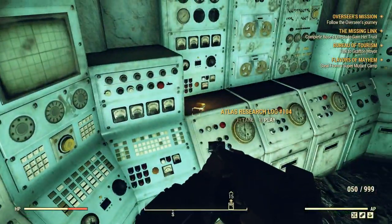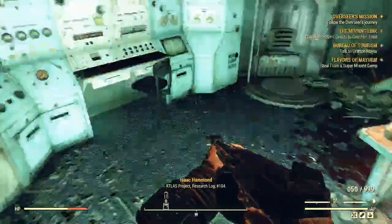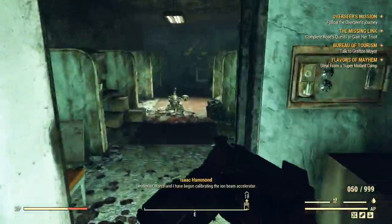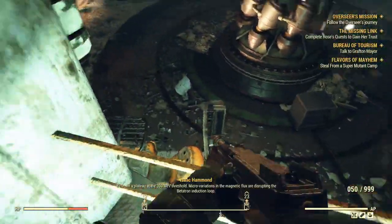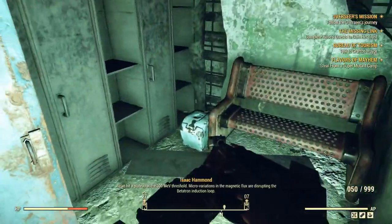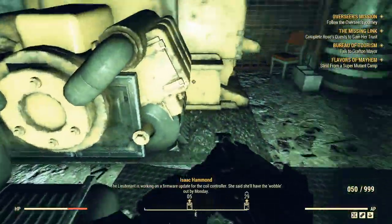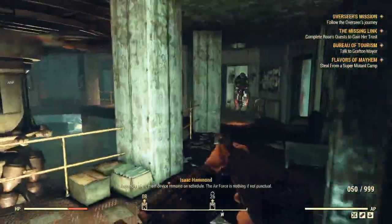We got an Atlas research log. Atlas project research log 104: Lieutenant Marks and I have begun calibrating the ion beam accelerator. We hit a plateau at the 300 MeV threshold. Micro variations in the magnetic flux are disrupting the Betatron induction loop. The Lieutenant is working on a firmware update for the coil controller. She said she'll have the wobble out by Monday.